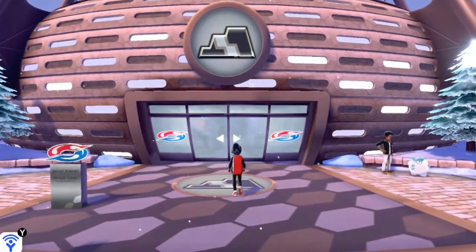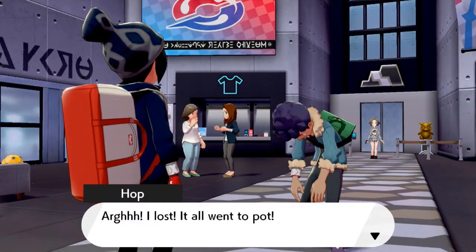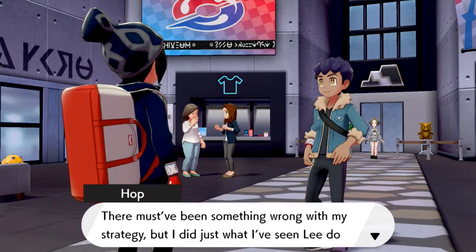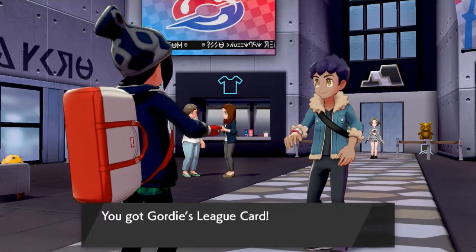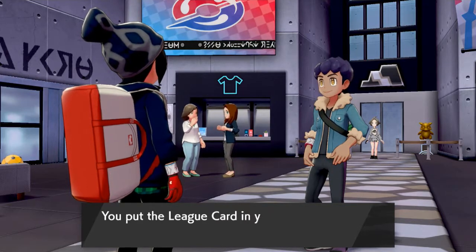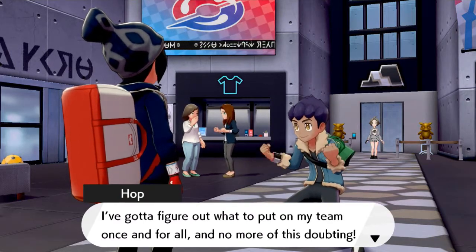In the last episode we went through hell and high water and this guy lost again! What now, Hop? He's like, there must have been something wrong with my strategy, but I did what I seen Lee do in battles! Here, take this. It's the Rock Leader's League Pass. You'll have to face two gym leaders. And here we get Gordy's League card. If you guys are playing Pokemon Shield, you'll get Melanie's League card.